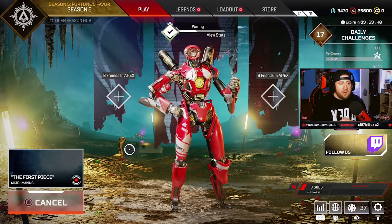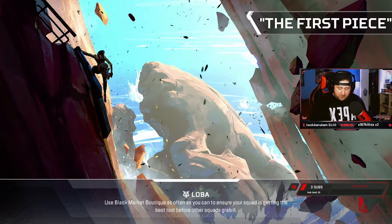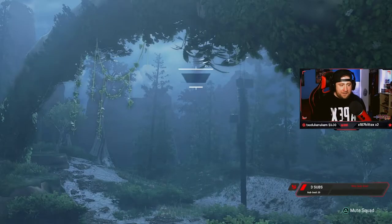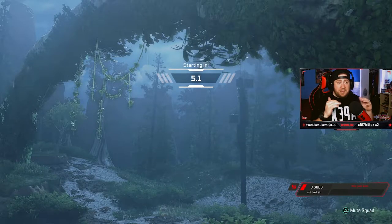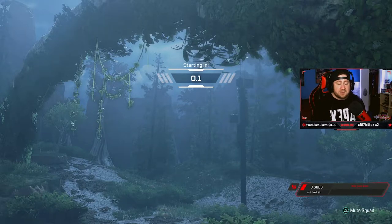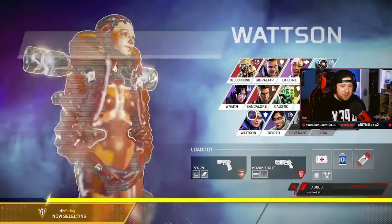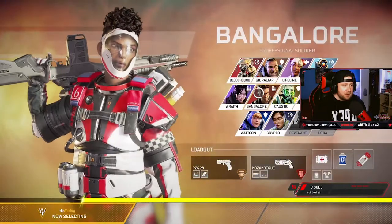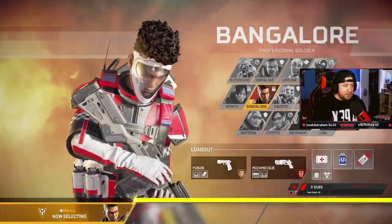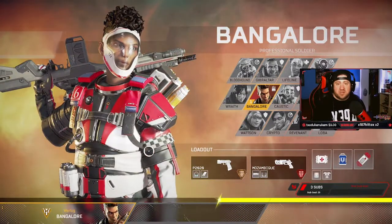We've read the first intro with all the backstory of Loba's master plan to get all these artifacts. So now we're playing the PvE - there should be no enemies we should be fighting, just straight PvE. We're going to get in here and check this stuff out. Hopefully we complete it and get the armor. It's just PvE so you get to pick somebody - I'm going to pick Bangalore. It doesn't really matter, everybody's the same. You can queue up with two other people but we're just going to go in solo.